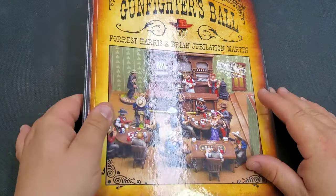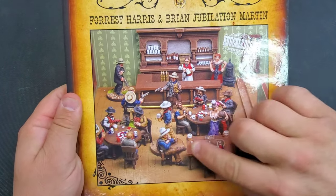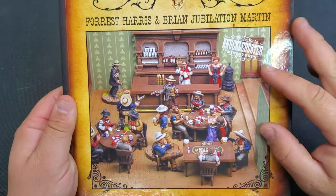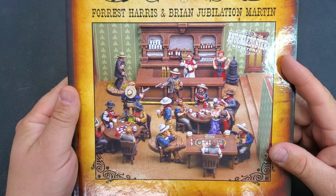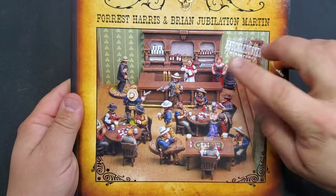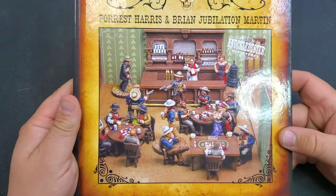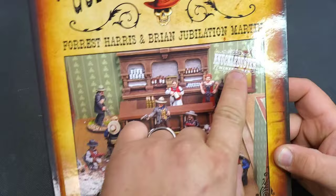Beautiful, shiny cover with an awesome picture. All the stuff you see on the cover — the bar, the bartender, the bystanders, the gamblers — are actually miniatures available on the Knuckle Duster Miniatures website.